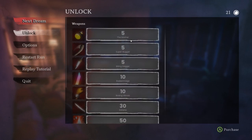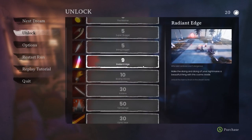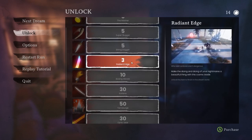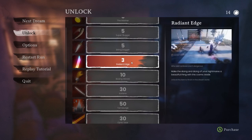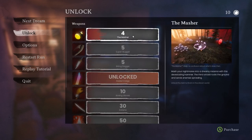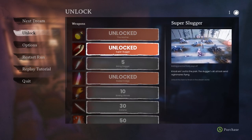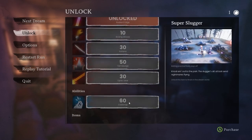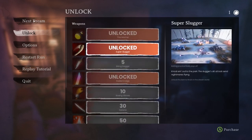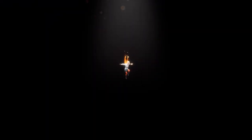I've got 21 quid to spend on unlocks. Radiant Hedge — I have to spend them all singularly. 'Make the slicing and dicing of your nightmare a beautiful thing with this cosmic blade — unlock this item to find it in the dream world.' I like the way you have control over what you unlock, that's quite sweet. Then you can restart the run, play the tutorial, or go on to the next dream, which I think will just be basically the same again for this demo.